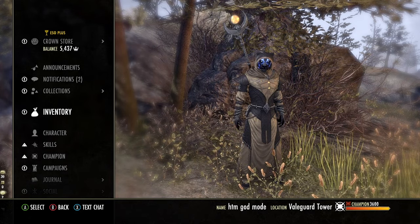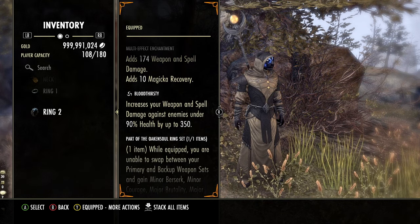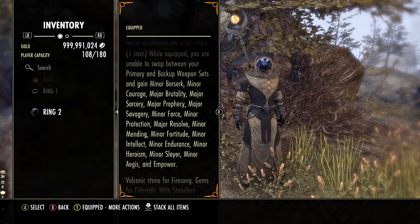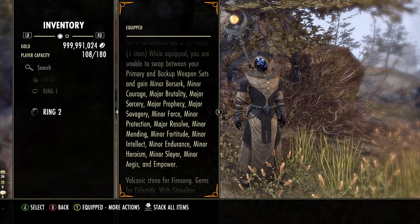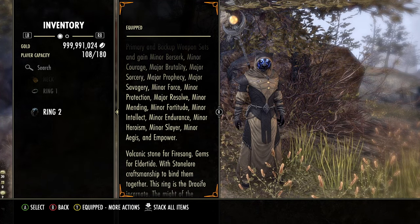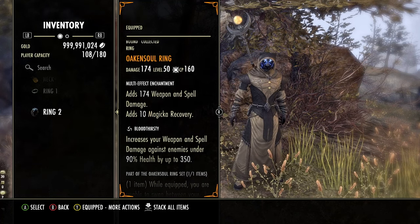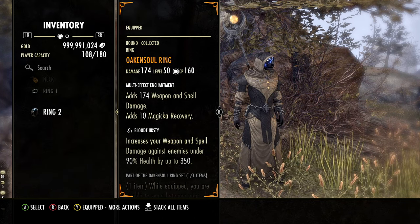Let's talk about gear. For the key piece — obviously a one bar build — I prioritized the Oak and Soul Ring Mythic, with a spell damage enchant and Bloodthirsty trait. This gives you tons of buffs that would be difficult to get on a one bar build otherwise: Major Brutality and Sorcery for damage, Major Prophecy and Savagery for crit chance, Minor Force, minor protection, Major Resolve armor buff, buffs to recovery, minor heroism, minor slayer, and minor aegis. This thing really has it all. It also gives you empower buffs making your heavy attacks much more powerful.